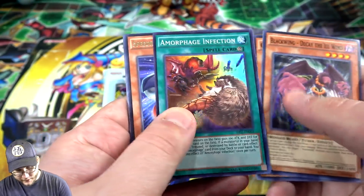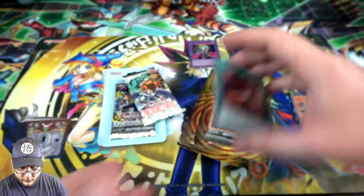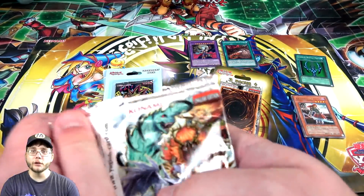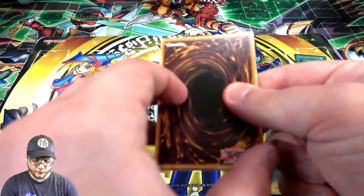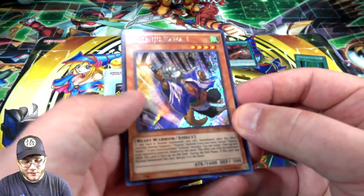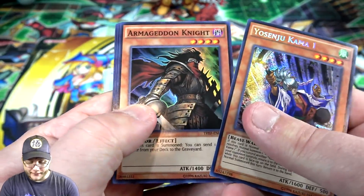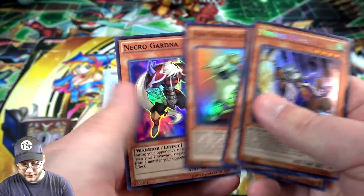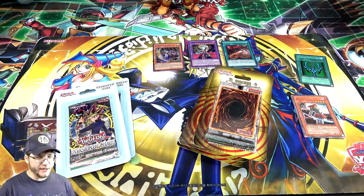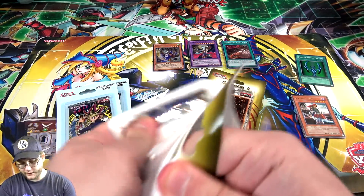We got Morphage Infection and then Speedroid Pachingo-Kart. Some interesting ones. Now Secret Forces — come on, let's get a really cool Necroz monster. I think it's the first one but I'm not sure. We got Yosenju Kama One — still a decent card. Yosenju's original ones are really good and they're not fun to go up against. Armageddon Knight is good too, along with some of the gems. The toughest cards to get — the Necroz monsters — don't seem as short-printed as they used to be.